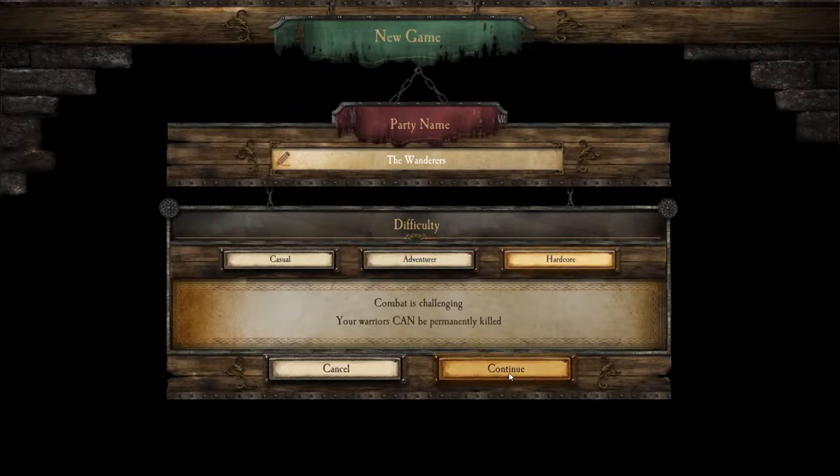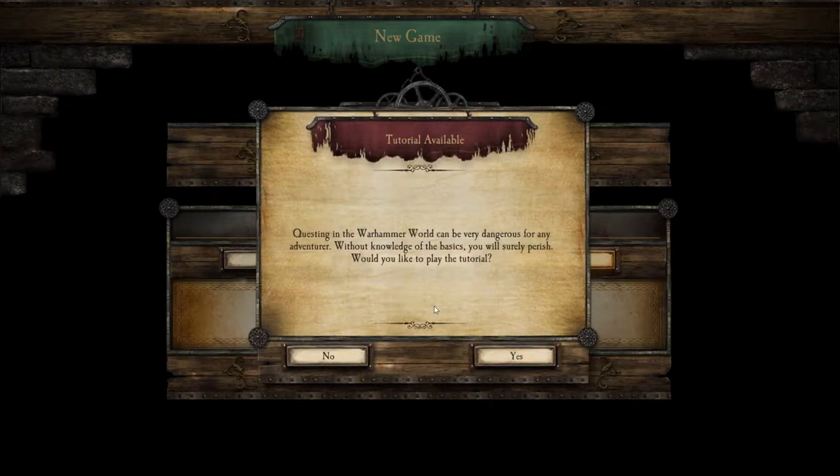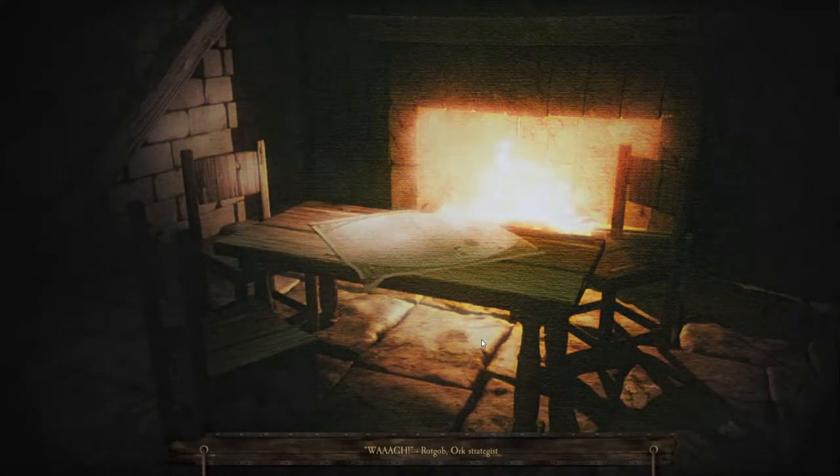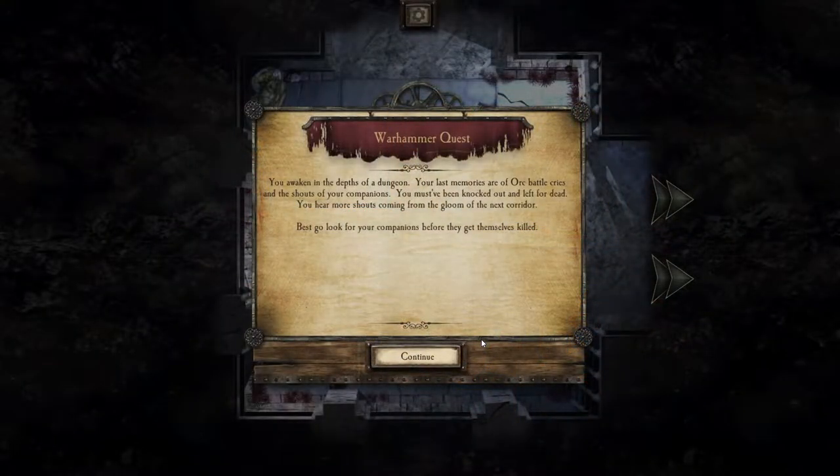Let's do Hardcore — screw it. We'll play this tutorial because I haven't played since I played on mobile when the game first came out. So Warhammer Quest: you awaken in the depths of a dungeon. Your last memories are of orc battle cries and the shouts of your companions. You must have been knocked out and left for dead. There are more shouts coming from the gloom of the next corridor.